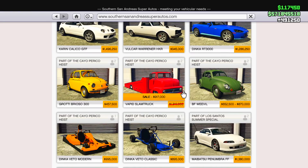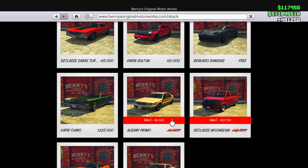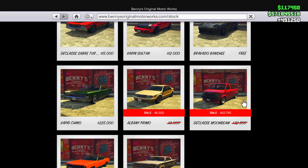Now going over to Southern San Andreas, we're going to be having one vehicle on sale, which is going to be the Vapid Slam Truck. And over on Benny Motorworks, we're going to have the Albany Primo on sale, and also the Declasse Moonbeam on sale.